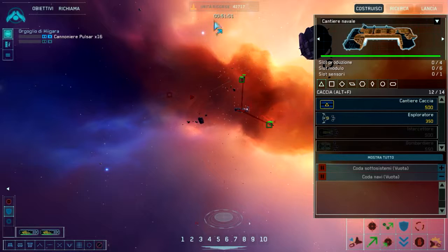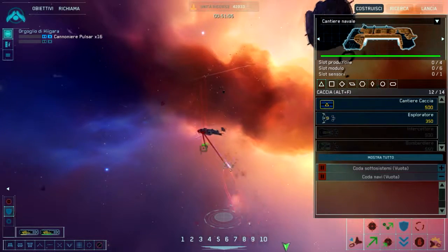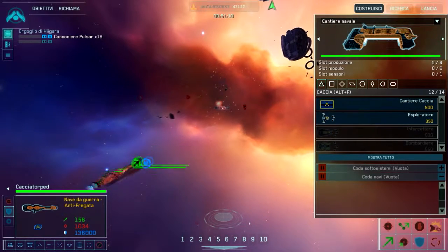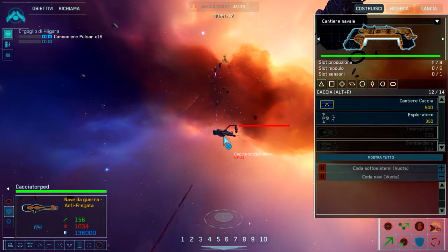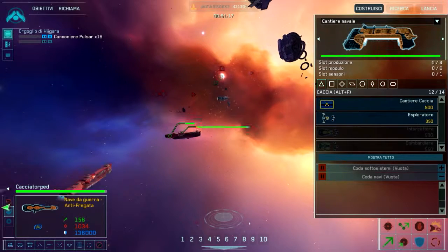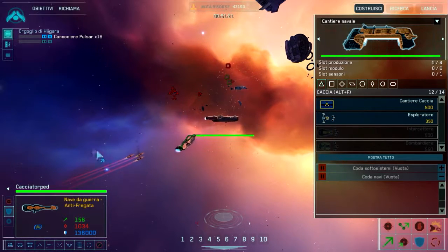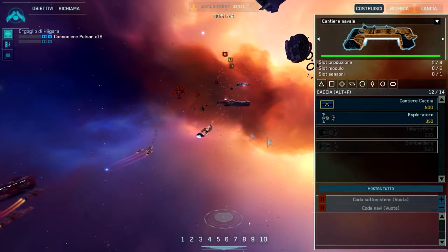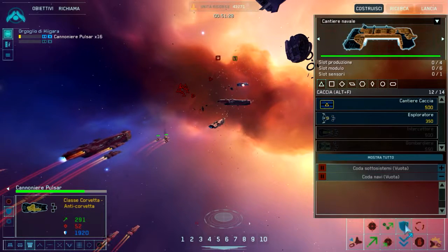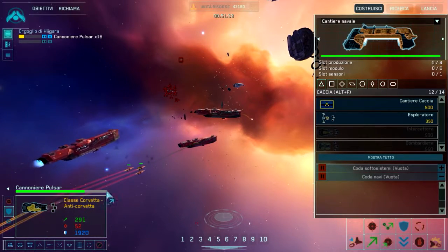Ora come vedete, alle mie corvette sto indicando di attaccare queste navi da guerra, perché anche quella ha una fregata marina. La cosa bella è che non è che voi li mandate ad attaccare e il gioco è fatto. Il bello di questo gioco è che voi potete scegliere cosa attaccare - su quella nave ci sono diversi punti, come il motore.